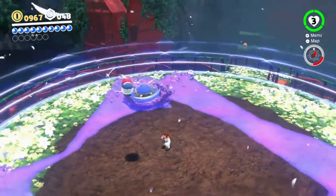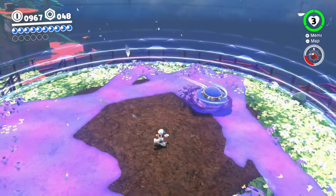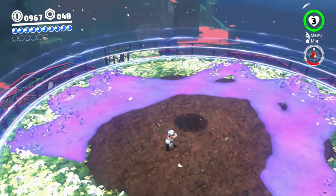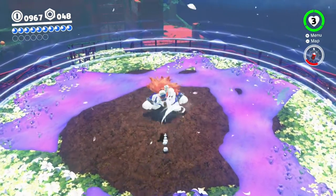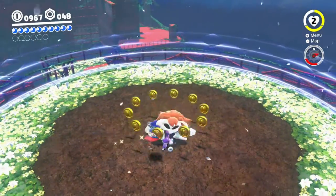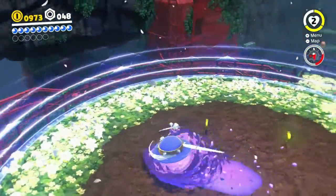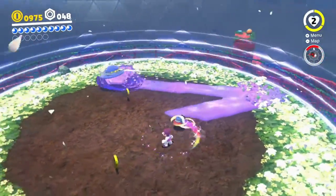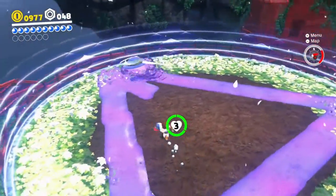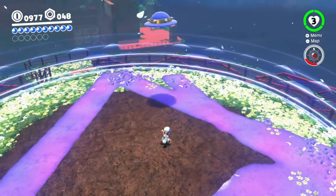This doesn't seem too difficult so far. What's the goal here though - do I have to stop him or does he eventually just stop on his own? It looks like he eventually stops on his own. Two hits down. I like that I can just kind of bonk him off course.